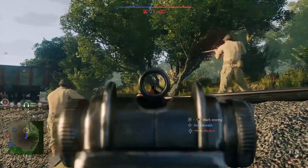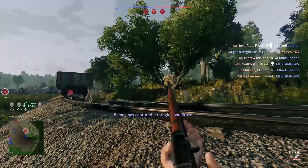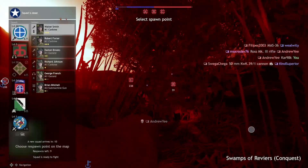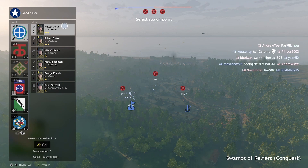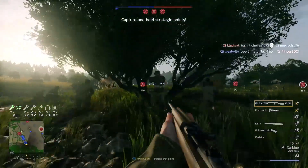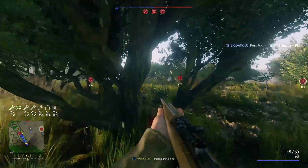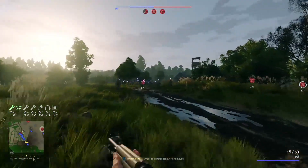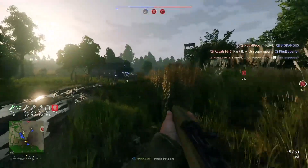If we aim down sight we can snap onto them quickly, and if we've got a hip fire we can hip fire them as well. This becomes very important when you're actually moving through buildings. As we're approaching a tree, we would keep our center away from the tree because people are going to be to the right or left of it. Let's head over to these buildings as an example.